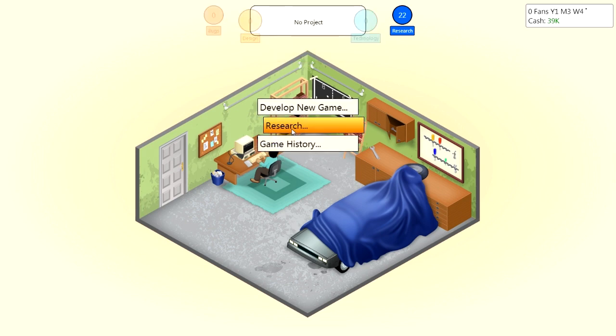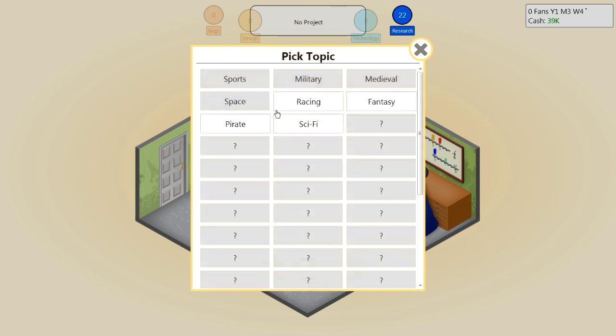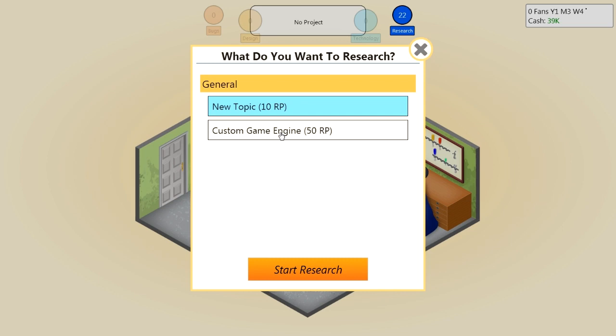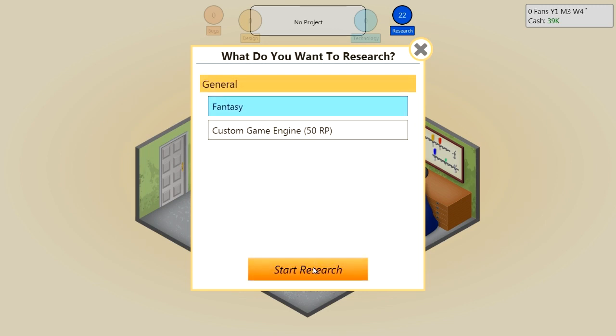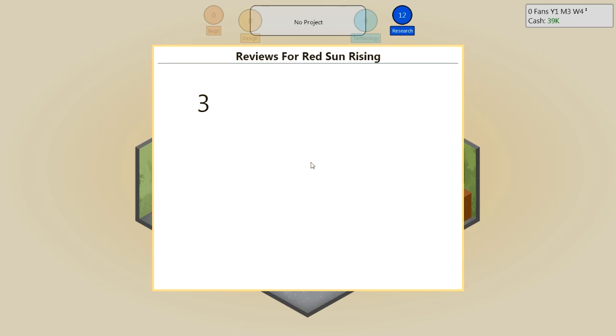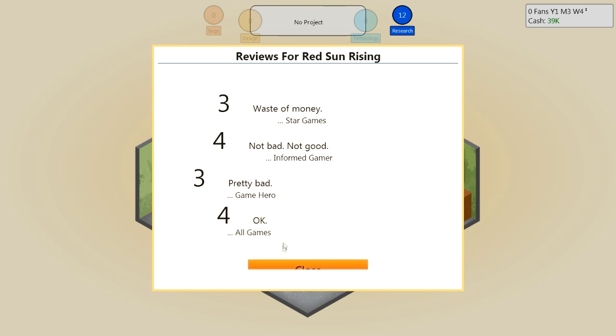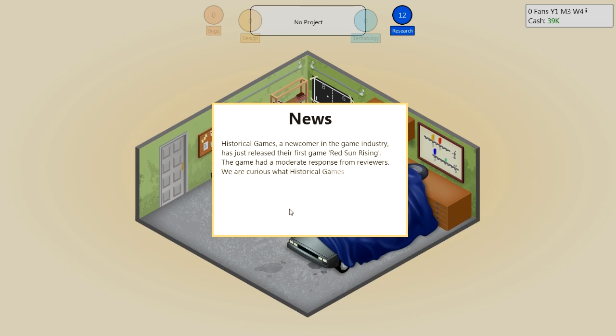The research element allows you to research new topics and create a custom game engine. In this case we don't have enough research points for a game engine, so we're just going to research a new topic — racing, fantasy, sci-fi, pirates. We're going to go with fantasy because I think that's probably a pretty popular category. When you release a game, you get reviews from different gaming magazines that come out and basically review your product. My first game has pretty low reviews — could be tied to the fact that it's a text-based sim, but it is the 80s so that wouldn't be too ridiculous.